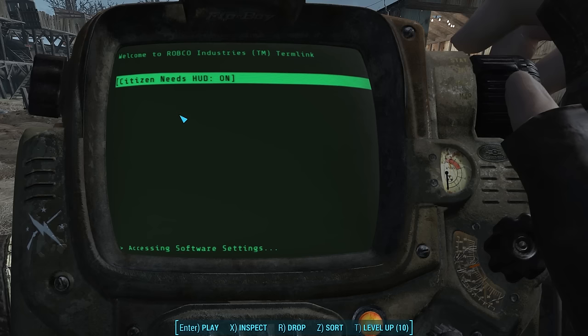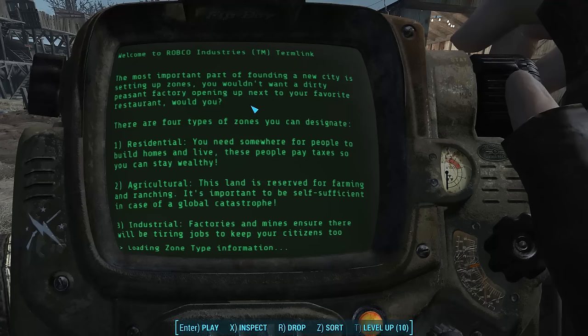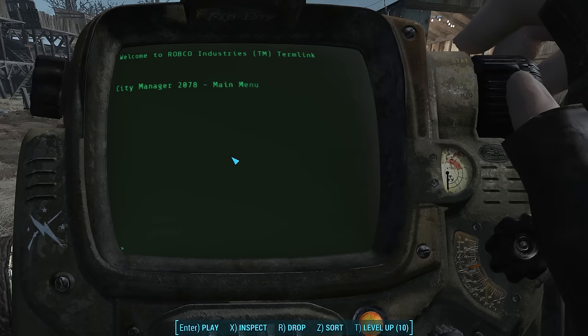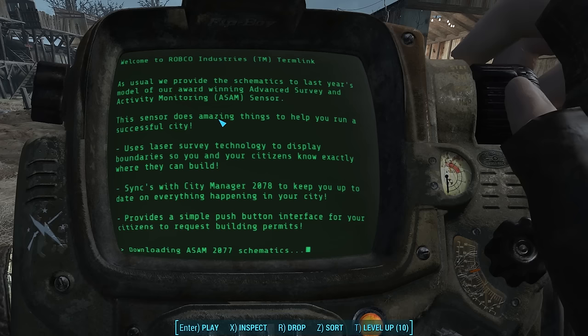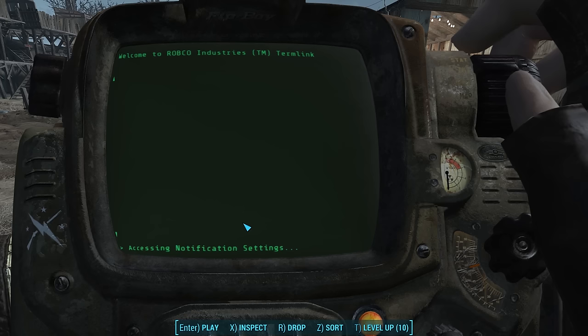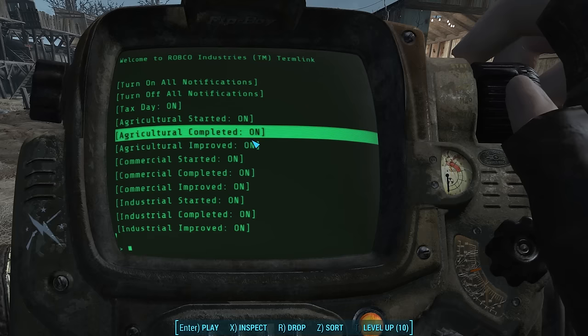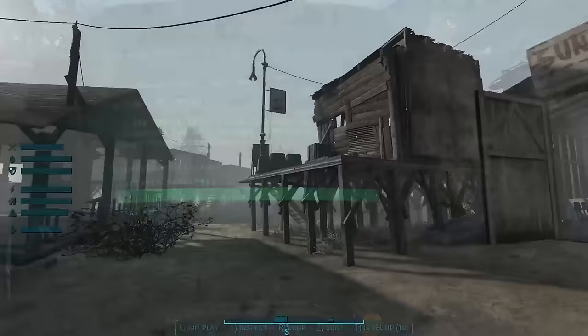The software settings have one option right now: the citizens needs HUD — that's the left-hand heads-up display we saw. You can turn it off or on. The help section is an immersive tutorial guide — you can read help documents written from the voice of a pre-war city manager, which is really entertaining, or view the mod author's videos on his YouTube channel, which go really in-depth. Setup notifications basically controls the notifications that appear in the top left-hand corner of the screen when something happens. If it feels too spammy, you can turn these on or off.